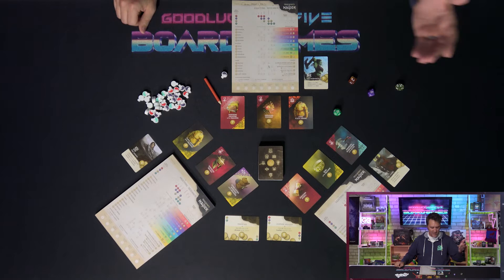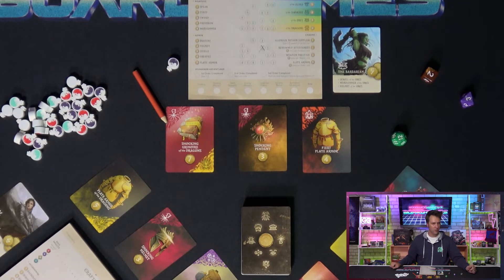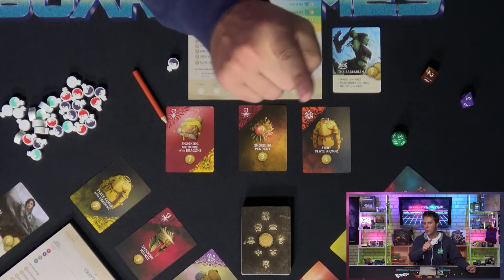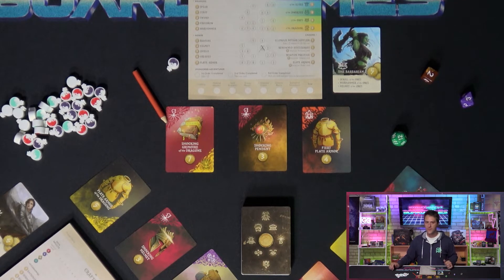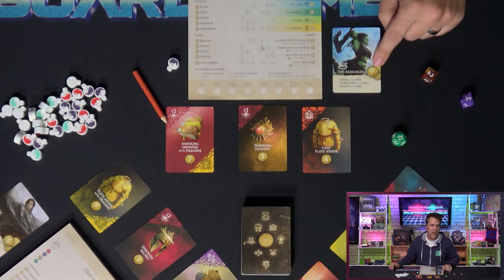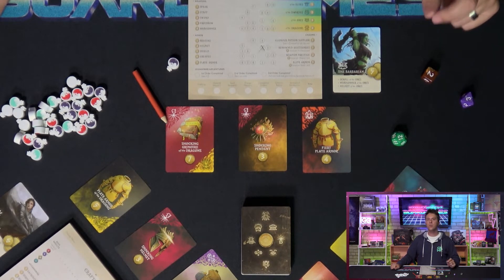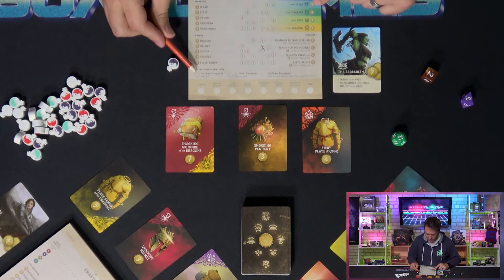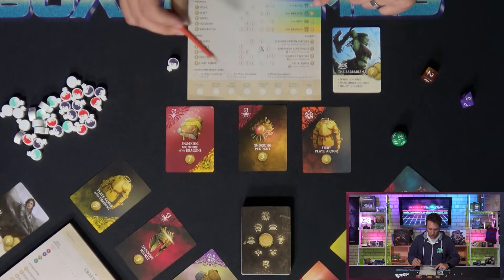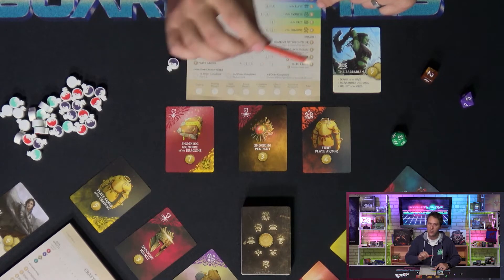Each player is assigned a sponsored adventurer at the beginning of the game. These coin-laden sods are desperate for a full kit of gear, and you're the only one they trust to make it. Our adventurer is this lady barbarian who fights for her fellow orcs. She'll give us 5 gold to outfit her with a scroll of the orcs, warhammer of the orcs, and a helmet of the orcs. While the 5 coins are only given to us if we complete all 3 of her orders, fulfilling the first one will let us fill in a circle here, gaining us 3 potions. The second order allows us to fill in any other circle on the sheet we want, as will the third order.